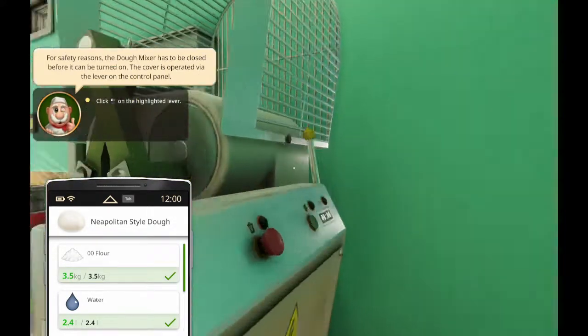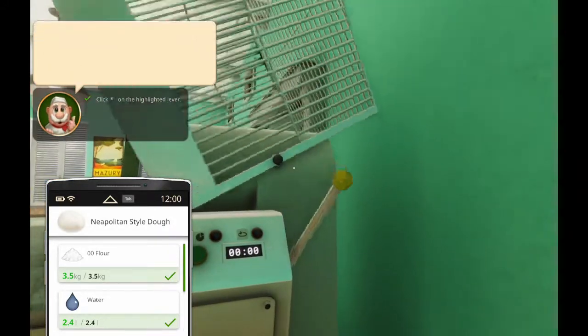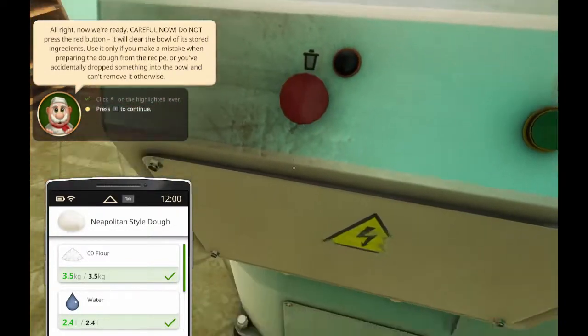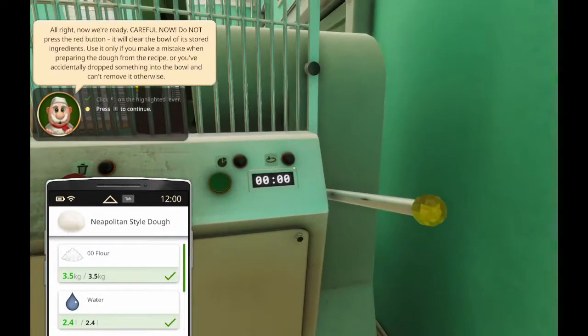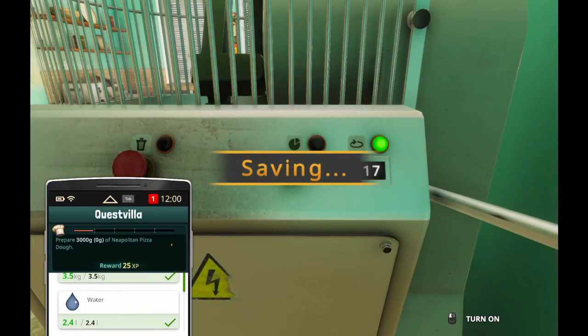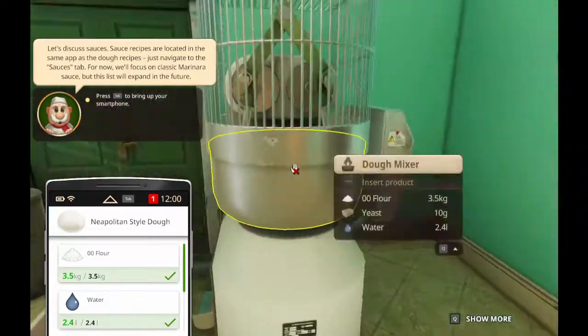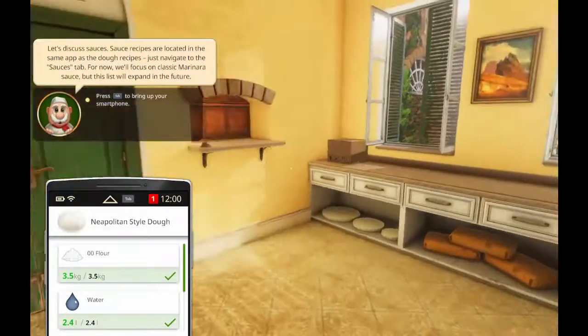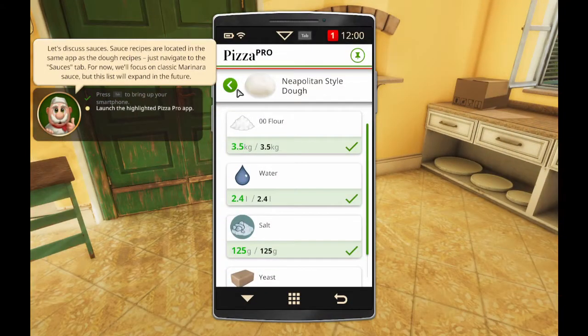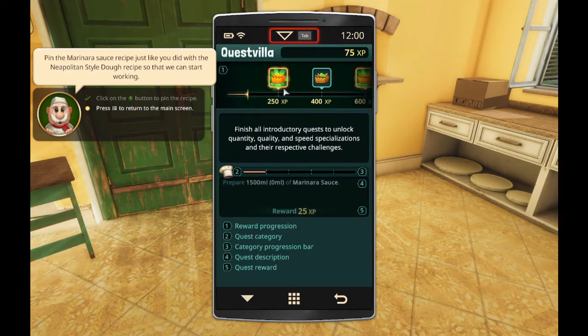For safety reasons, it has to be closed. Oh my god, there's an entire maintenance panel. Yes, please. So the red button would have cleared the salt away. Okay, click. Let's discuss sauces. That's a few ingredients. I'm done my quest - now I get to prepare sauce.